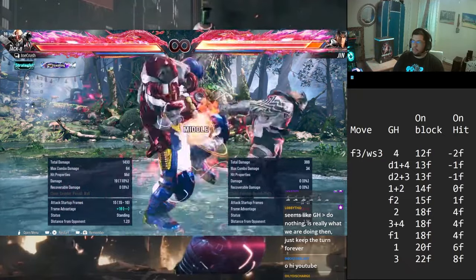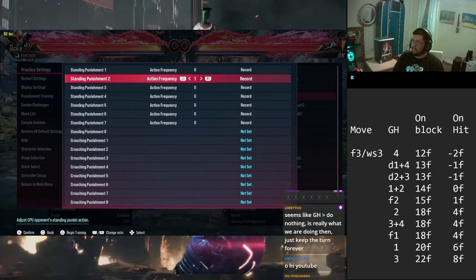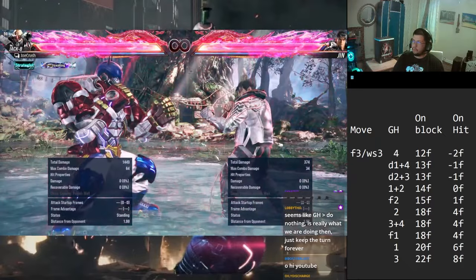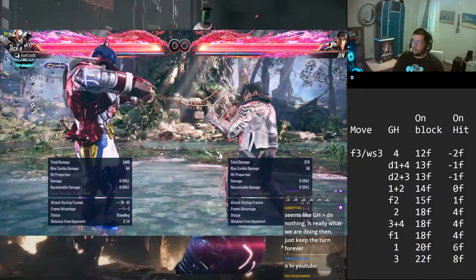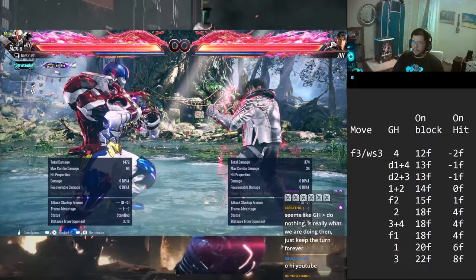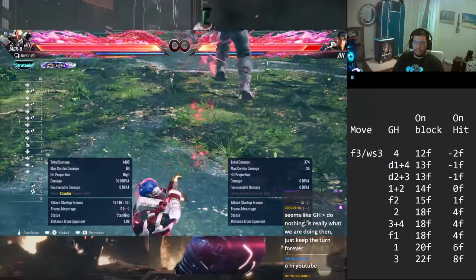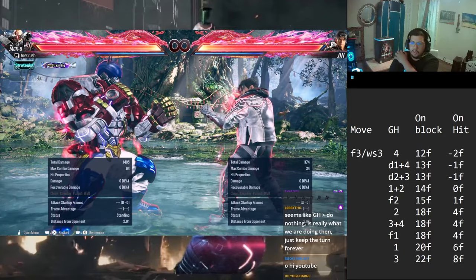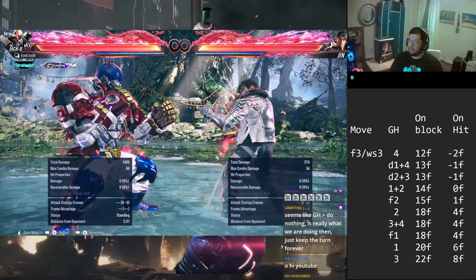Same thing with the 1+2: it completely locks them down - they're going to start attacking at 0 frames and can't grab you out. One neat thing about the grab is on counter hit you get a guaranteed throw attempt. So if you're kind of just spamming it and it happens to be counter hit, you get a little guaranteed attempt - only bad thing is for some reason it counts as combo so it does less damage, but it's still good.